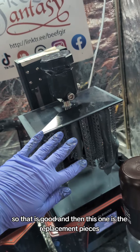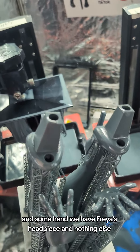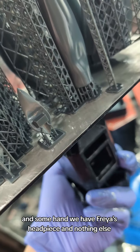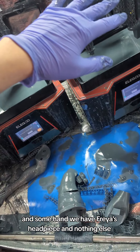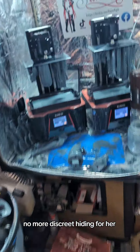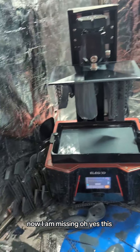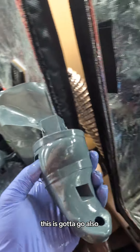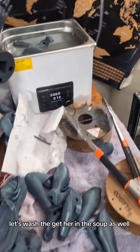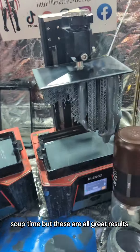This one is the replacement pieces. We got two feet right there and some hand. We have Freya's headpiece, and nothing else. But Blanc's body is finally done — no more discreet hiding for her. I'm missing — oh yes, this. This has got to go also. Let's get her in the soup as well. Soup time. But these are all great results.